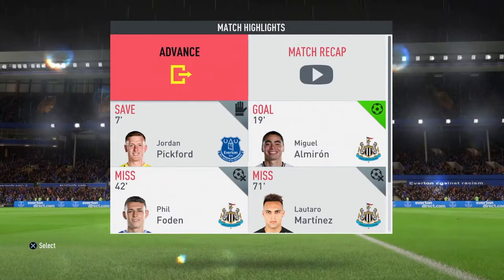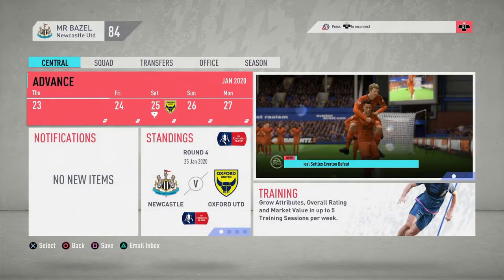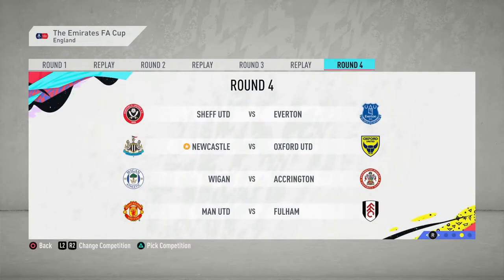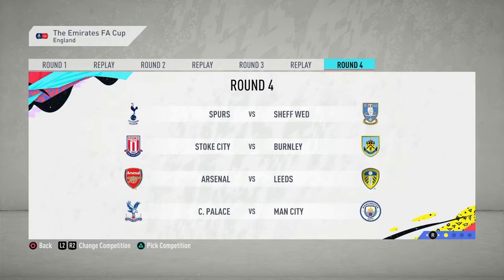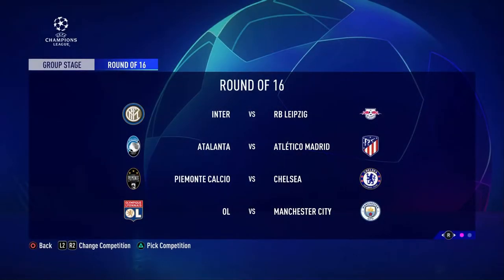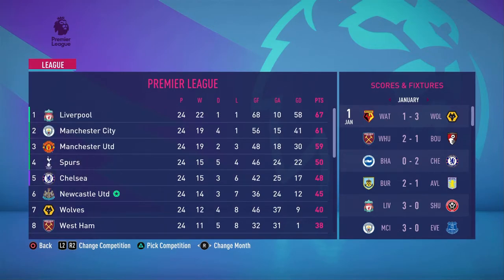That wraps up the gameplay for this episode. Checking the table - Chelsea winning 3-2 so they're still above us. Liverpool also winning, Spurs drawing which helps us. FA Cup fourth round draw: Sheffield United, Everton, Newcastle, Oxford, Wigan, Accrington, Man United, Fulham, Blackburn, Norwich, Liverpool, Reading, Watford, Colchester still in. Checking the Premier League table - we're sat sixth on 45 points, Chelsea on 48, Spurs on 50. We're only five points off the top four! We've really pushed up the table this episode.